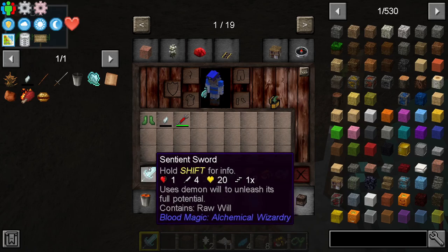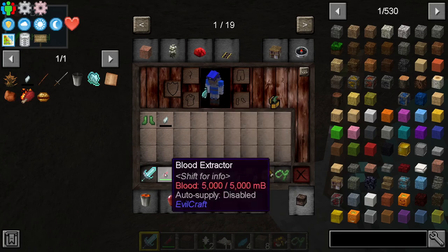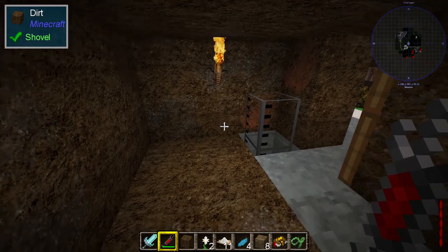The sword is a big step up over the snare that I was using before. Coupled with that, we've got the blood extractor, and that means that whenever you kill something, you also get the blood from that creature. And it turns out even skeletons have blood.